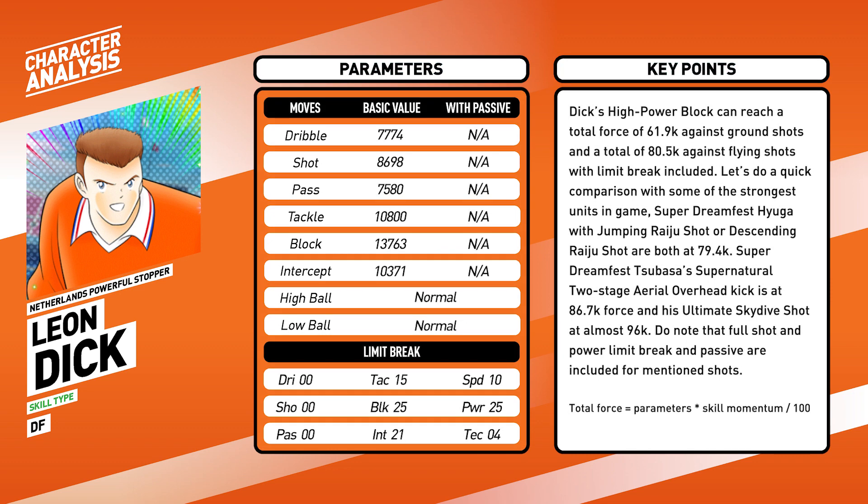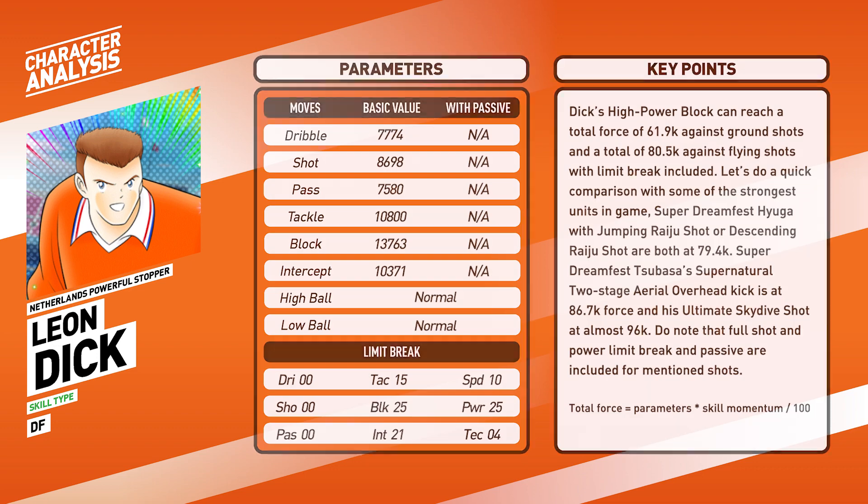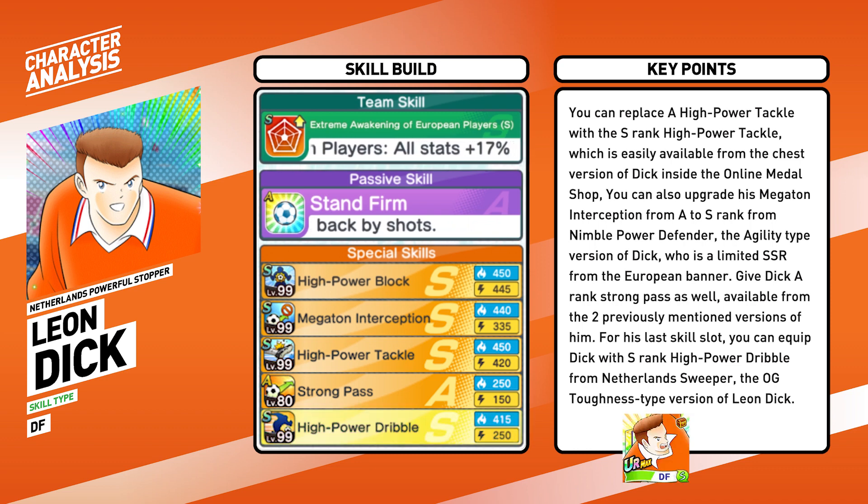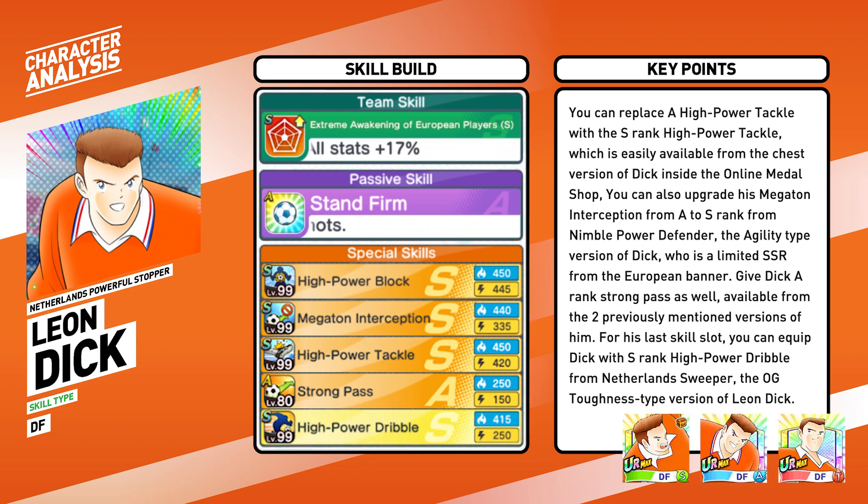Dijk's high power block can reach a total force of 61.9k against ground shots and a total of 80.5k against flying shots with limit break included. For comparison, Super Dream Fast Yoga with Jumping Raiju or Descending Raiju shot are both at 79.4k. Super Dream Fast Tsubasa's supernatural two-stage area overhead kick is at 86.7k force, and his ultimate skydive shot is at almost 96k. Note that shot and power limit breaks and passives were included for the dimension shots.